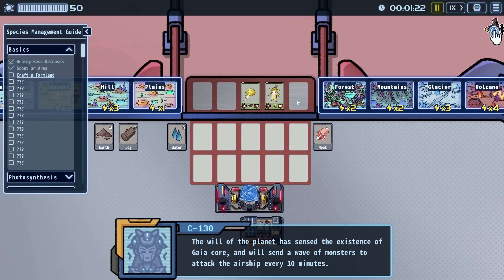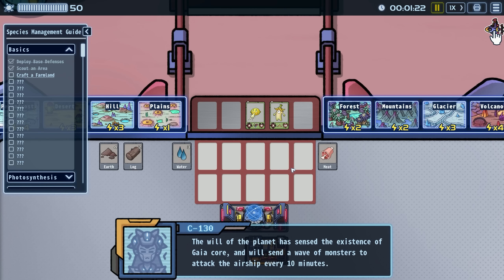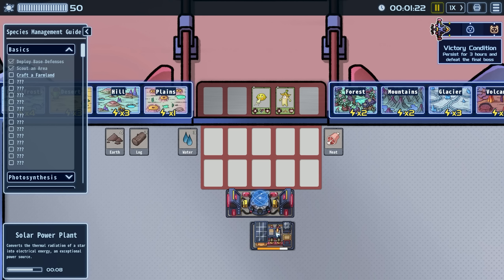The planet's will, since the existence of the Gaia Core, will send a wave of monsters to attack the ship every 10 minutes. The victory condition is to persist for three hours and defeat the final boss. This must not be real-time because that would be a very long time.